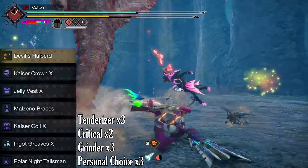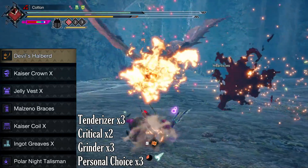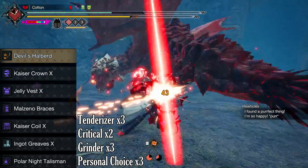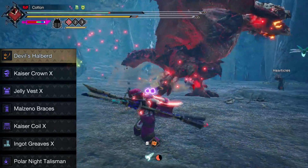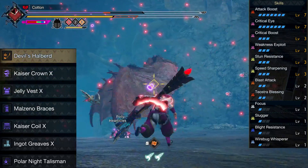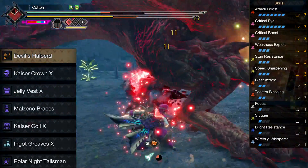The decorations are three Tenderizer jewels, two Critical jewels, three Grinder jewels to help with sharpness management when using melee attacks, and up to three spare one slots — I personally put in Stun Resistance because stun is not fun to deal with. The skill list this results in is: seven Attack Boost, seven Critical Eye, three Critical Boost, three Weakness Exploit, three Stun Resistance, three Speed Sharpening, two Blast Attack, two Teostra Blessing, one Wirebug Whisperer, one Focus, one Slugger, and one Blight Resistance as pure bonuses from the armor set.